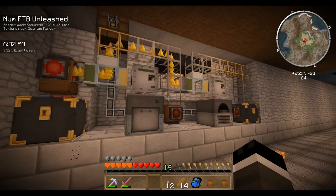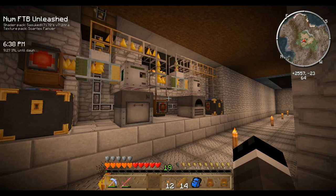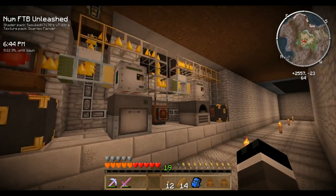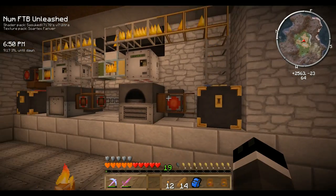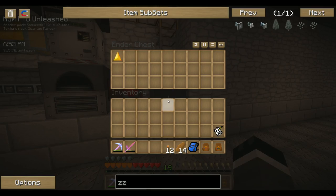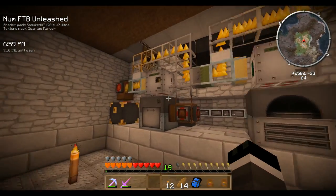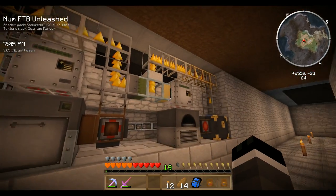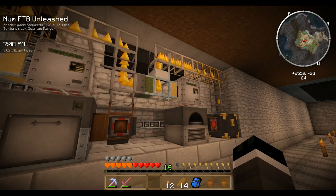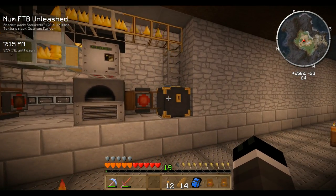This is my ore processor. The last video I uploaded was when I was building this thing. I'm going to go through the whole system quickly and explain each part and what the turtles do. This is a basic ore processor — just a basic macerator and furnace, mostly just for ores. Any other item that isn't an ore is just sent past everything into the output.